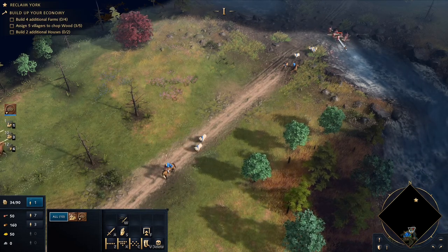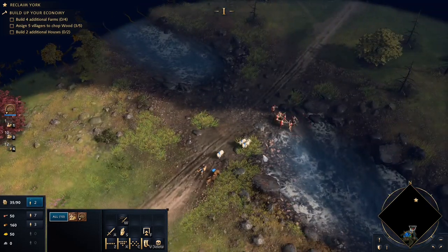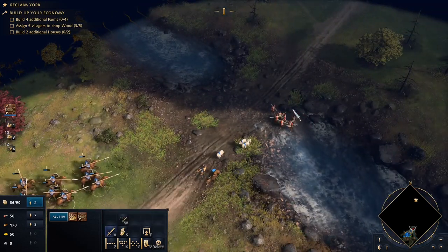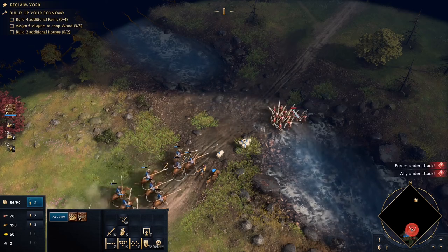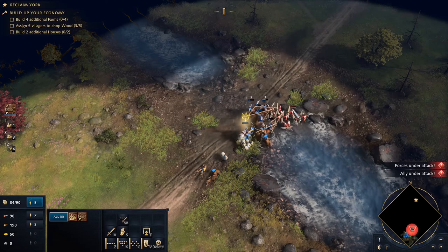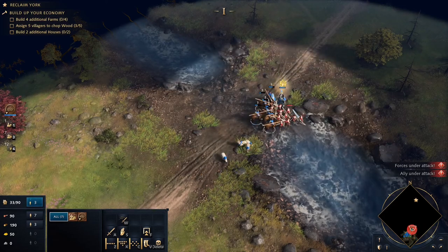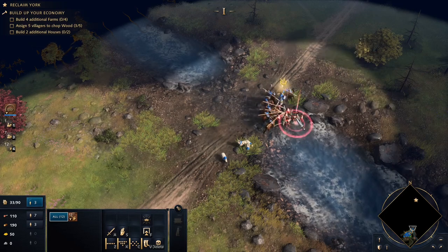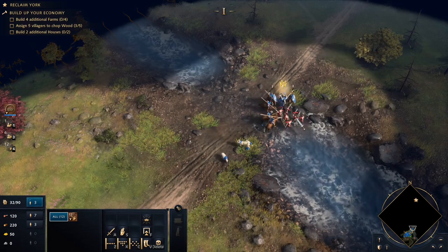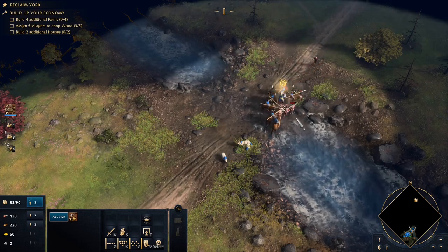We did run into some archers up here, so I think this river crossing is going to be the next attack point. Let's take them out — we won't really go any further. Another rebel town, Fulford, stood in defiance to William's rule.